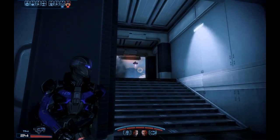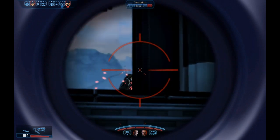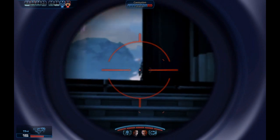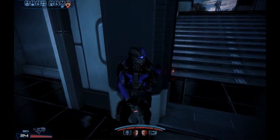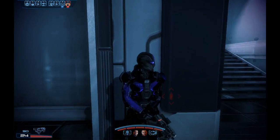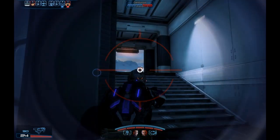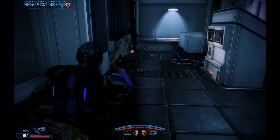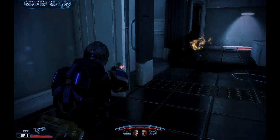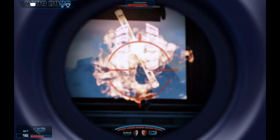Here we have a very bad situation. We have a narrow stairwell — a kill zone — and they have the high ground. If this was an FPS, I would never be fighting here. This is ridiculous, this is suicidal. But I do have my party members watching my flanks. I'm not really sure how to flank these guys; I've never played on this map before. In a second I will be getting out of here and just trying something else. I'll be leaving a party member here to watch the stairwell.